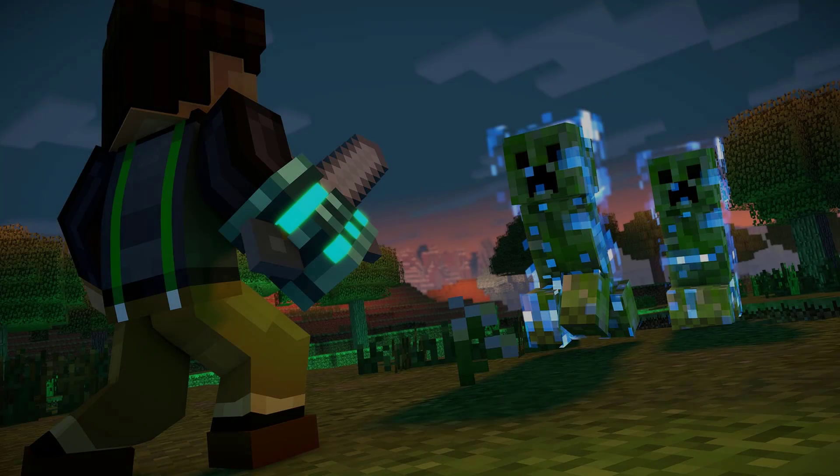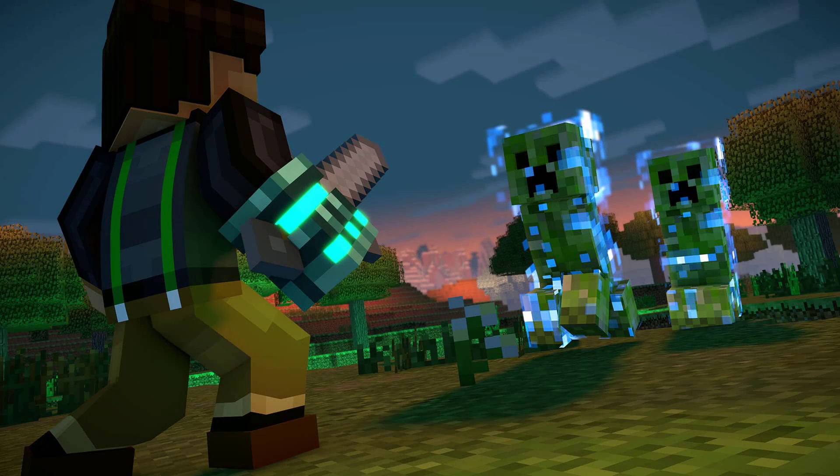In the next screenshot, you can see Jesse and Supercharged creepers. I had a prediction that this could blow up and then Jesse can go in the mining area. Definitely Supercharged creepers — we've never seen them in Minecraft Story Mode. I don't know what they do really. I know they exist in Minecraft also, but I just never got around to seeing them.